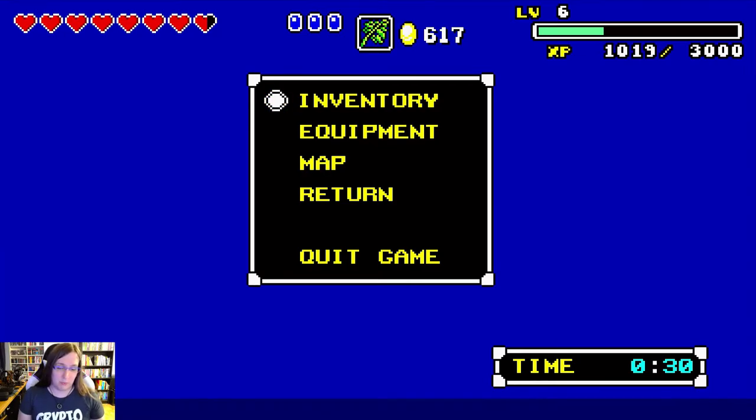To perform the jump, we're going to quickly pause and unpause the game right when we trigger a vertical screen transition. We've seen pauseless Talus jumps, but right now it appears to be a frame-perfect trick. Since the pause strat loses about half a second and is consistent, most runners are doing that.